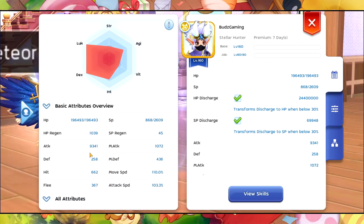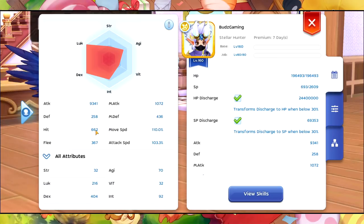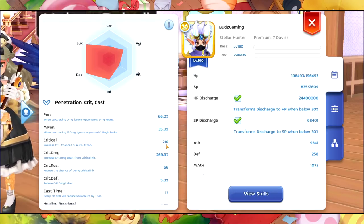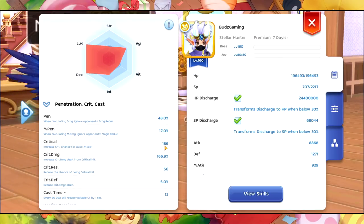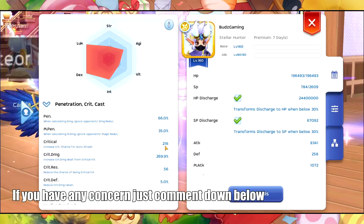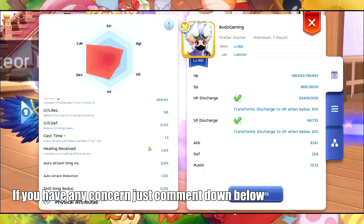Let me show you my stats: our attack is only 9341, our hit is 664, our luck is shown here, our crit damage is 269.9 — so 270 crit damage. Our critical is 216, so I suggest you should at least get 200 critical. With our Hugon Card we now have an additional 21.6 critical damage, so yeah, that's looking good.